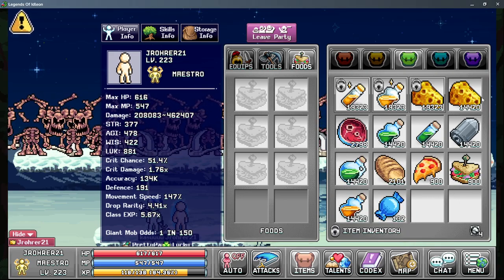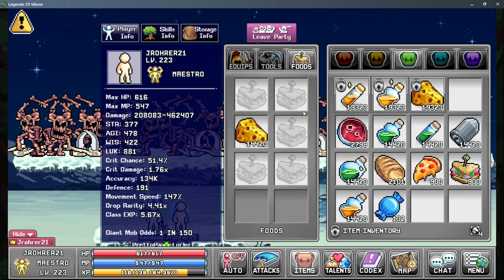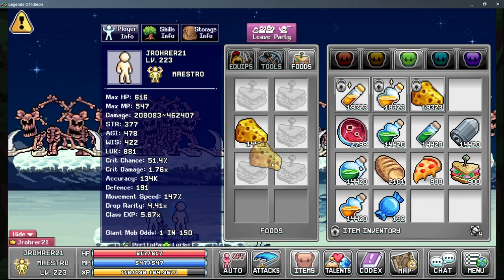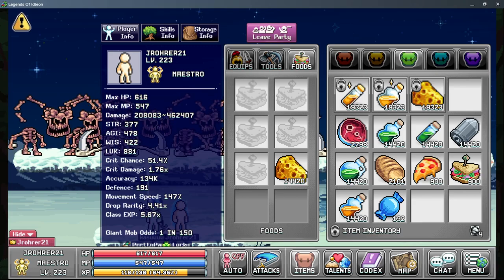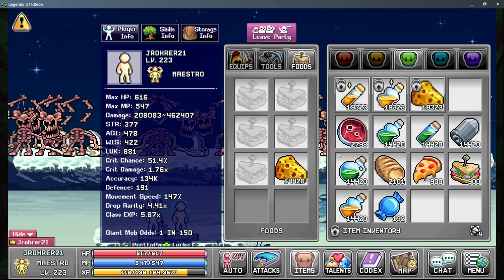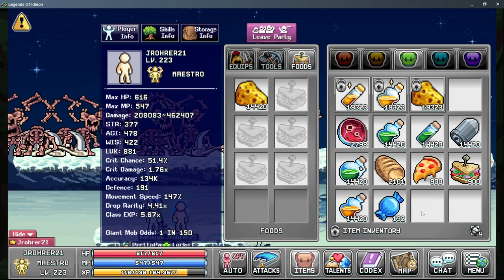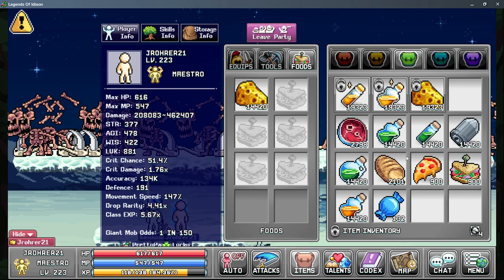The game will also try to consume whichever slot would be consumed the quickest. I have a lot more cheese than I do bread, yeti ham, or cheesy pizza. Normally food is consumed slot one, slot two, three, four, five, six in that order — but only if all foods are consumed at the same rate. The less stack size you have, the faster that slot gets consumed because it has less in it. The game basically tries to run you out of food as quickly as possible.